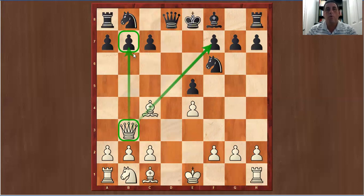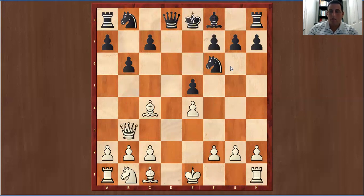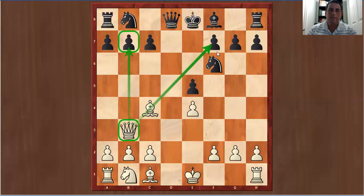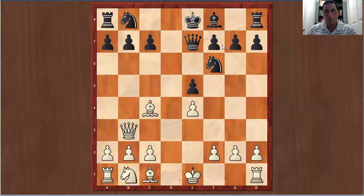We have a double attack on f7 and we're attacking b7. Which one is more important to protect? F7 is more important. If you decided to play something like b6, then after bishop takes pawn, king d7, checkmate. So f7 is more important to protect. The duke plays queen e7, defending f7 even though b7 is lost. But Morphy makes an interesting choice — Morphy decides not to take the free pawn. The reason is Morphy didn't want to trade queens in this position.